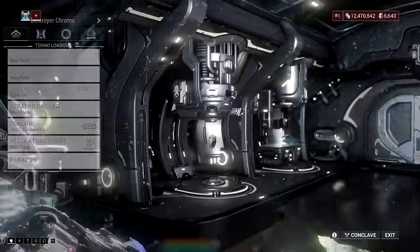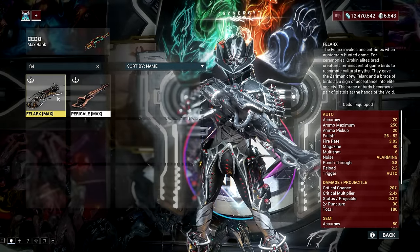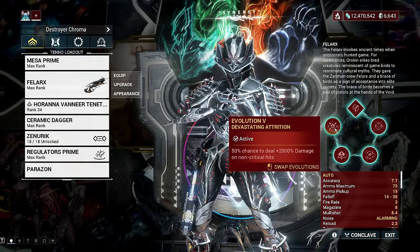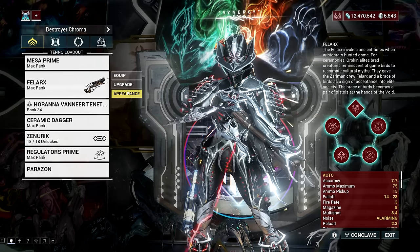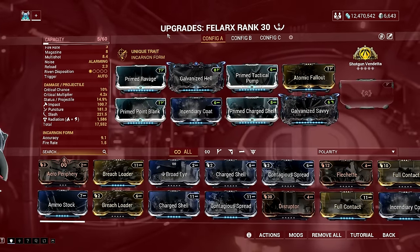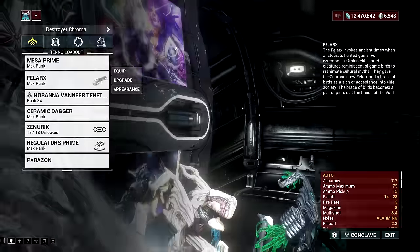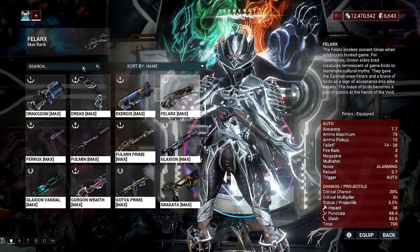Next, we have the Phalarx, which is one of the decent weapons used for Archon hunts. This incarnon shotgun is not known for its incarnon form but for its normal fire that deals decent damage to bosses such as the Archons. It's also one of those weapons that is great with a non-crit build because of its Devouring Attrition perk on Evolution 5, which grants insane damage on non-critical hits. The Phalarx's main blueprint is purchased from Cavalero of the Holdfast at rank 3 for 8,000 standing, and the blueprint can be traded.